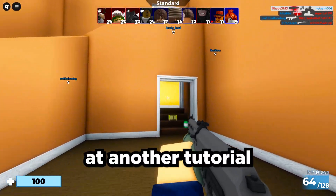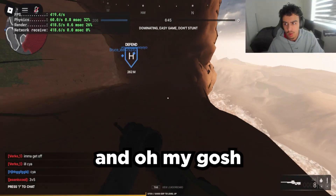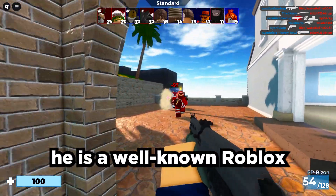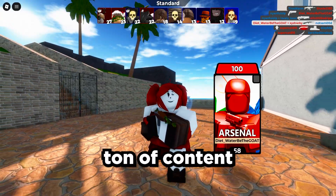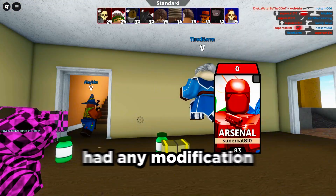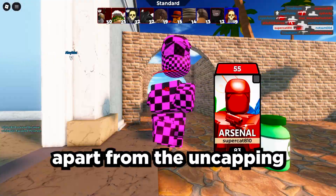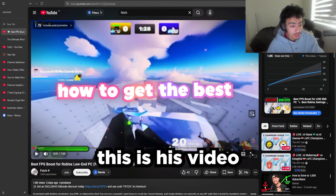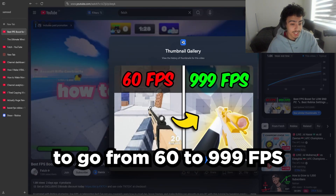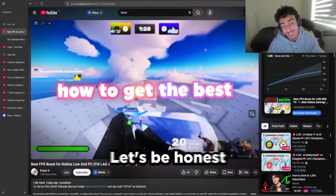Now let's look at another tutorial — this one is Fetch's tutorial, another well-known Roblox FPS YouTuber who makes a ton of FPS content. His video is 'Best FPS Boost for Low-End PC' and it claims to go from 60 to 999 FPS, which we all know isn't actually happening — that's just for the thumbnail.